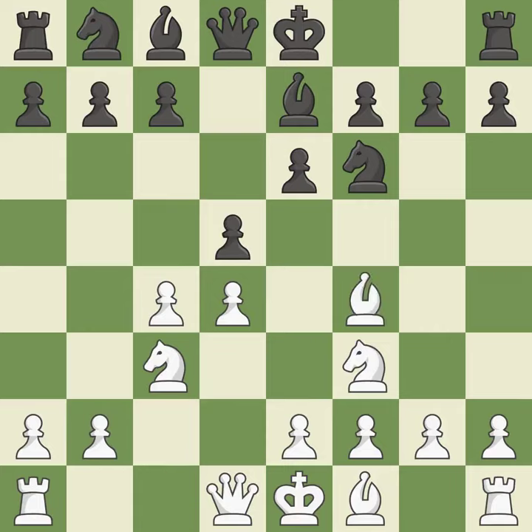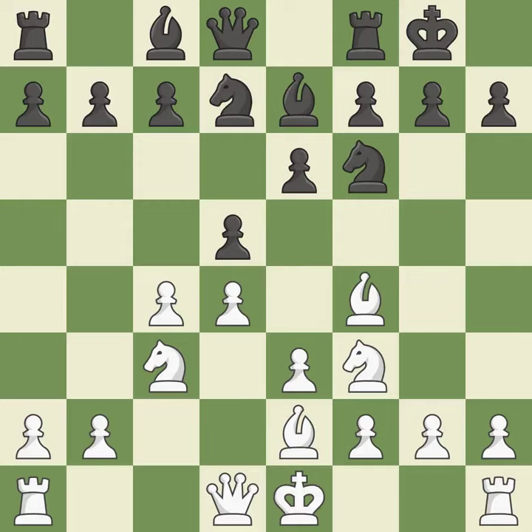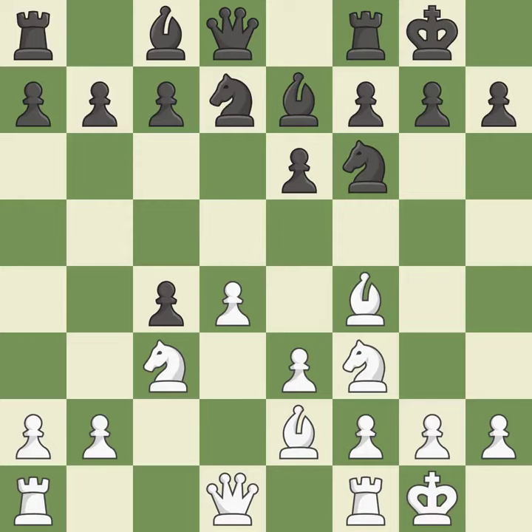Bf4 develops the bishop toward the center and controls the e5 square. Castling gets the king out of the center and activates the rook. E3 allows the light-squared bishop to develop and supports the d4 pawn. This develops a knight from its starting square, activating it. Castling gets the king to a safer square out of the center of the board while also developing a rook. Castling to the same side of the board as the opponent avoids some of the attacking associated with opposite-side castling.